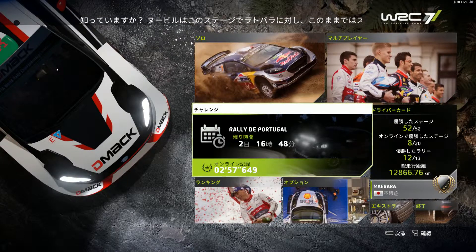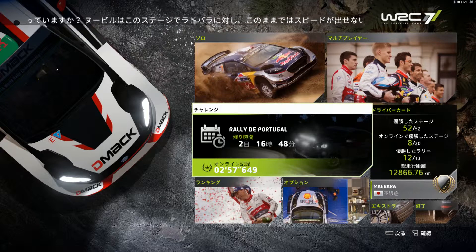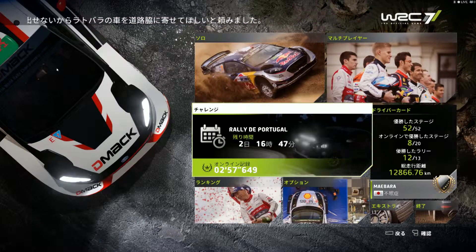ヌビルはこのステージでラトバラに対し、このままではスピードが出せないからラトバラの車を道路脇に寄せてほしいと頼みました。そういうことがあったんですね。去年かな。